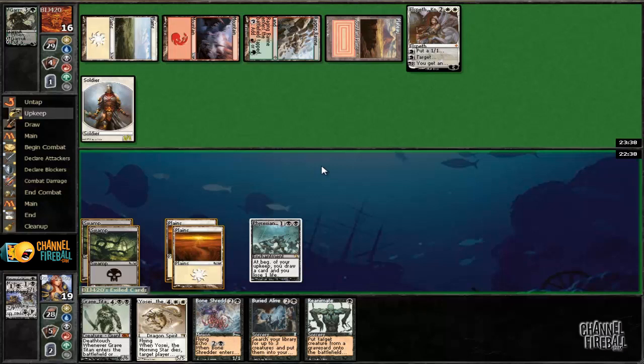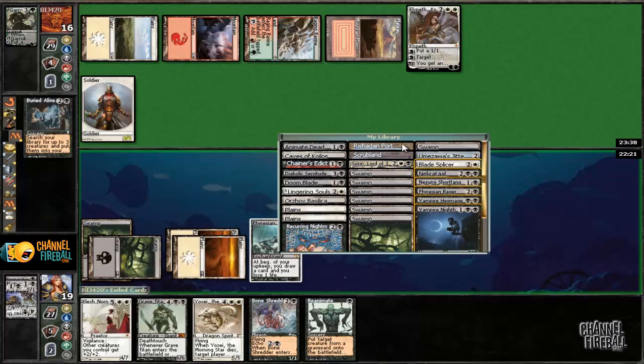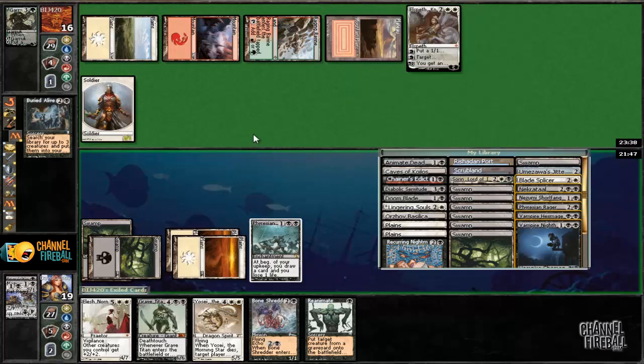So we can auto-yield to this. There's a Reanimate that can be useful. Elesh Norn — so we have all of our fatties. We do have Reanimate, so let's go ahead and play Buried Alive and see what else we can get. We can't Buried Alive for Lingering Souls — keep remembering creatures only. We're going to get creatures that are going to be awesome as reanimation targets. I think we'll probably get Vampire Hexmage, then reanimate it and kill Elspeth. We already have a Bone Shredder, so we can probably use Nighthawk and something else.